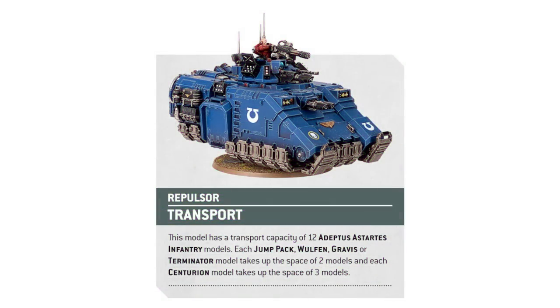Previously, the Repulsor only had a capacity of 10, so they're clearly upgrading a little bit to make things more fun and interesting. I'm kind of hoping that the Executioner, if it stays the same, will still allow us to get Centurions in that transport. It can already do Gravis, and the standard Repulsor has been upgraded to allow for Jump Pack, Wolfen, Terminator, and Centurions. This may not come to pass, but if it does, that would be quality.